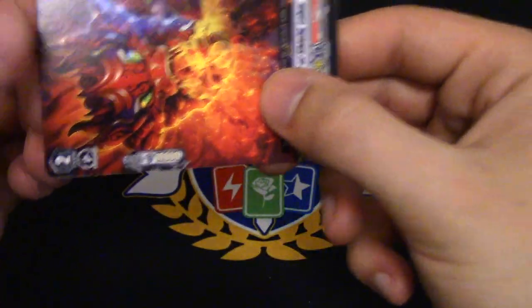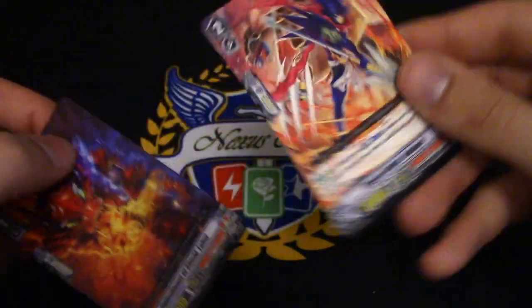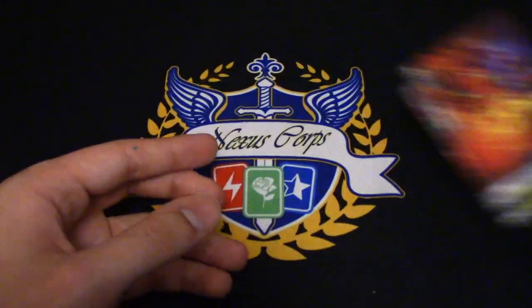10k vanillas have the 10,000 power shield now, whereas the other grade 2s with skills only have 5,000. So if you want to choose to run 10k vanillas to have that extra shield, that's an option for you as well.